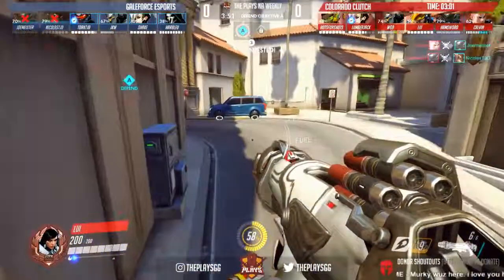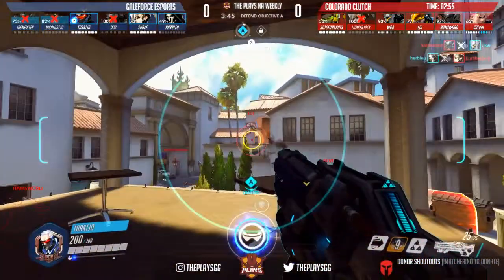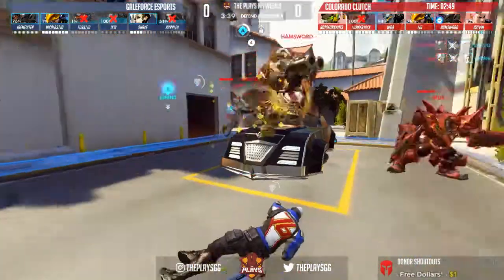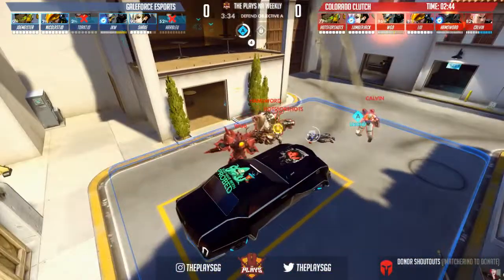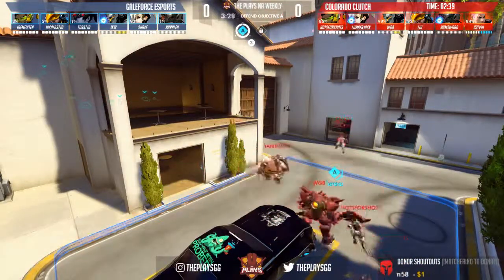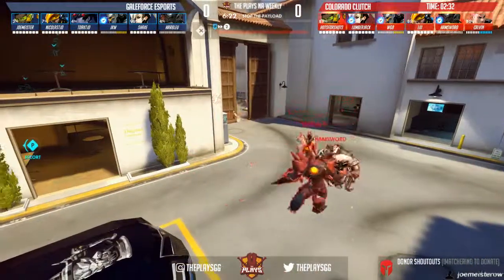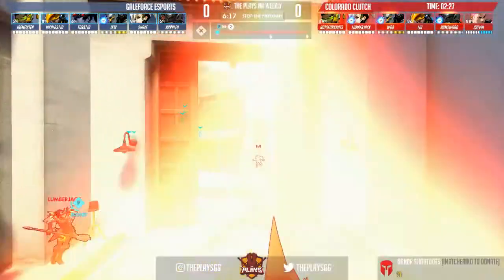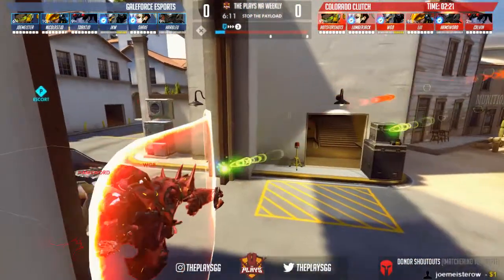Bouncing off the wall to get back into the fight quicker. Watching Twerk now as he has his visor available on the defense. Easily able to take out Louie — but if he didn't get hooked by Ham Sword! Ham Sword with the clutch save actually keeps Louie alive and gets the kill on Twerk. Colorado Clutch looking good here, actually able to take point A. However, they only have about two and a half minutes to push this payload all the way from start to finish.